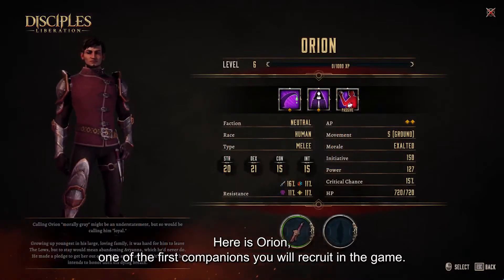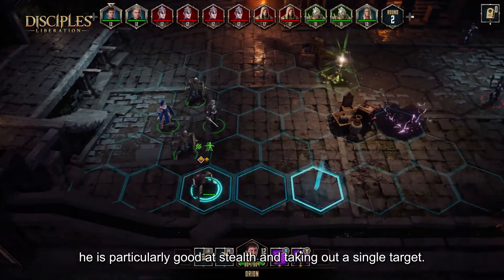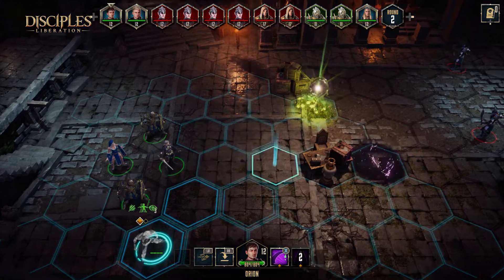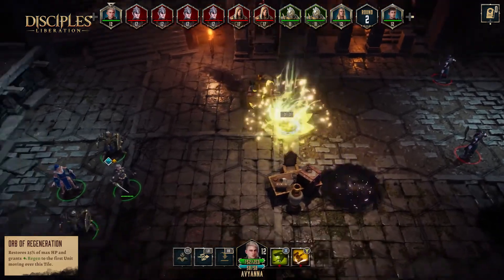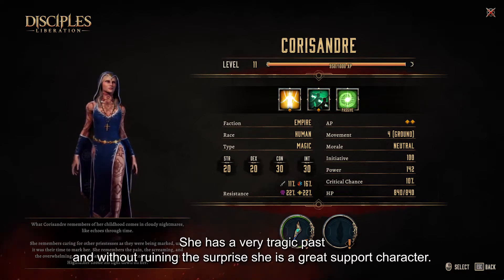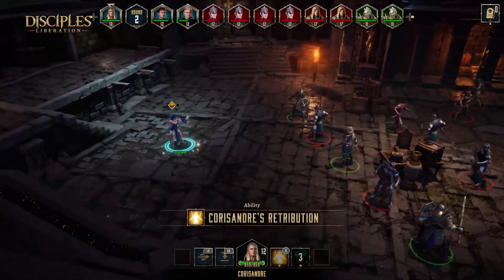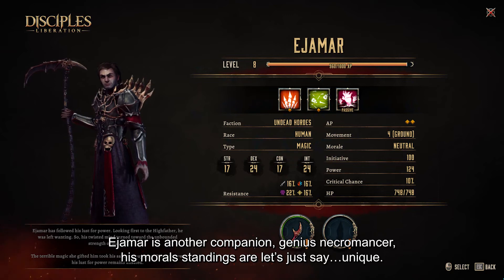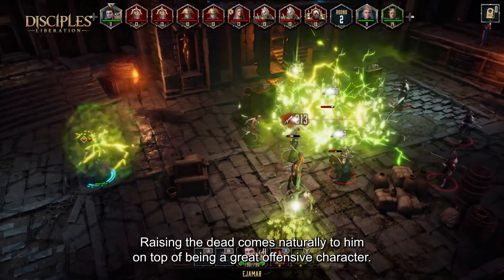Here is Orion, one of the first companions you recruit in the game. He is an Assassin and Havaiana's childhood friend — particularly good at stealthing and taking out single targets. Next is Corissandre, a Priestess of the Empire. She has a very tragic past, and without surprise, she is a great support character. Ejamar is another companion — a genius Necromancer, more outstanding than, let's just say, unique. Raising the dead comes naturally to him, on top of being a great offensive character.